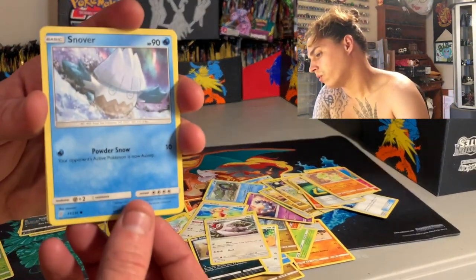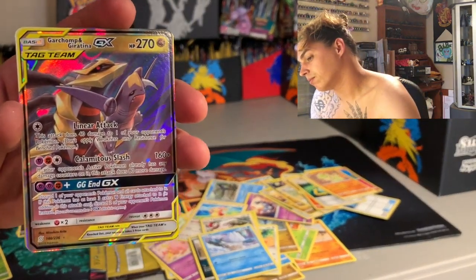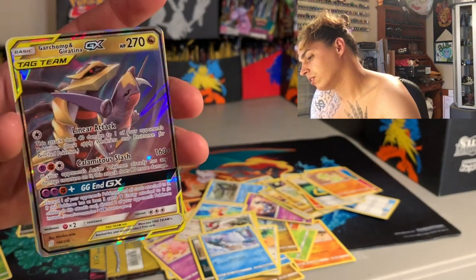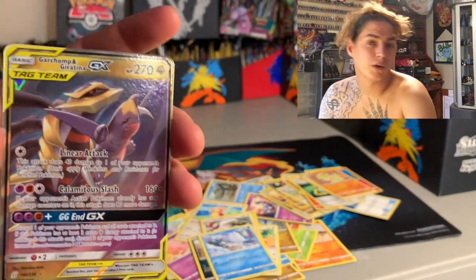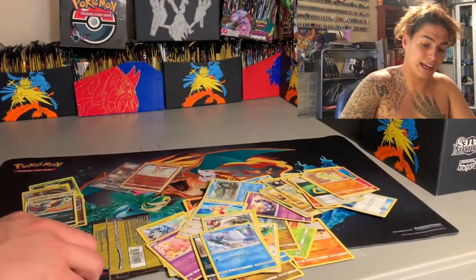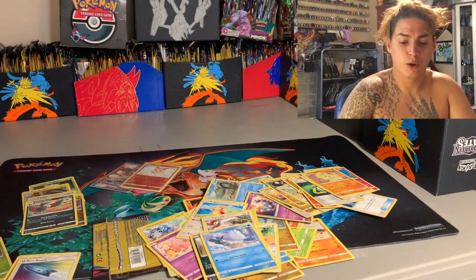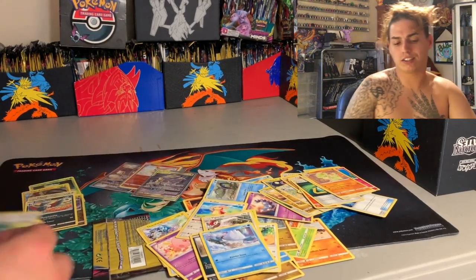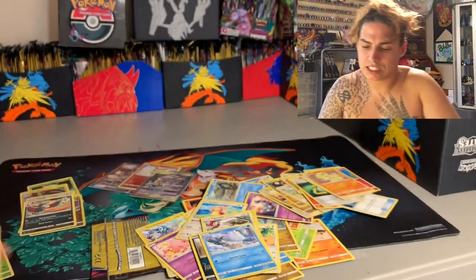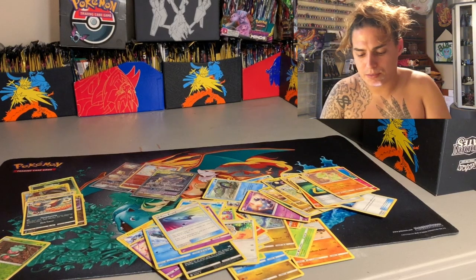Pidove, Hawlucha — that is a non-hollow rare — Sableye, and Vigoroth. Two packs left. We got a Snorunt — oh snap, Garchomp and Giratina GX! That's a good one to pull. I'm no longer worried about these packs being tampered with because that's the second GX we pulled out of 20 packs, along with a Victini reverse hollow and a bunch of other stuff. We did pull the Celebi hollow rare but it had the crease. We got a U-Turn Board and a Mesprит.